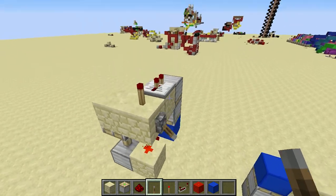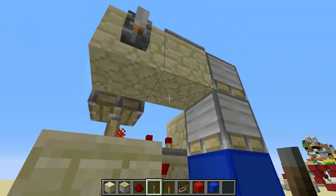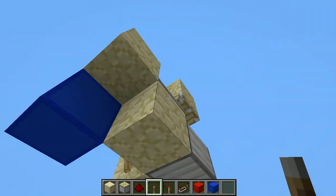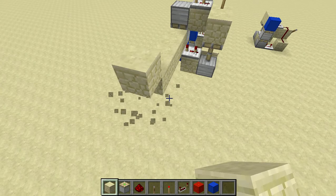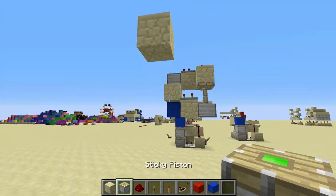Okay, great. This is your downward double piston extender. This is definitely the most compact — I don't see how you can get more compact than this. It's so small. I love it. And I made this a long time ago. I haven't made a video about it — I was going to, but I never got around to it until now.